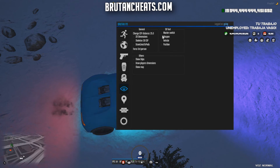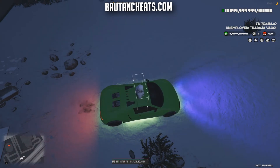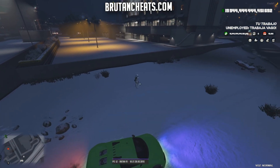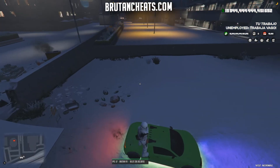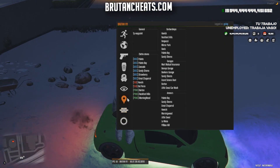In troll options we have explode vehicles and explode pets. In ESP options we have master switch for weapon, vehicle, position, two dimensions, skeleton, 3D ESP, and trail lines to pets. There's also a free cam option — I can move my pet and my vehicle with it.